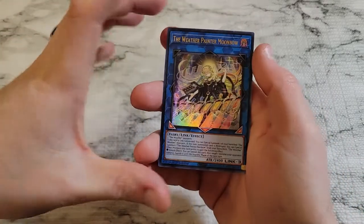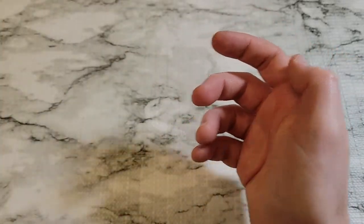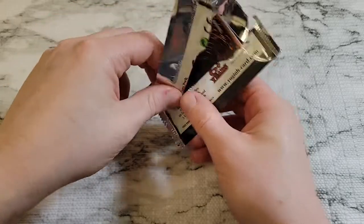Well, I hope you guys enjoyed the sneak peek. We did get an ultra rare — Weather Painter Moonbow — nice to see it early. We do have a bonus OTS pack as well, so we'll just crack that open and throw it in at the end.